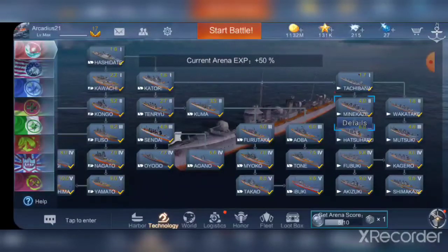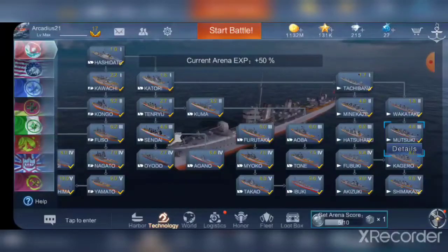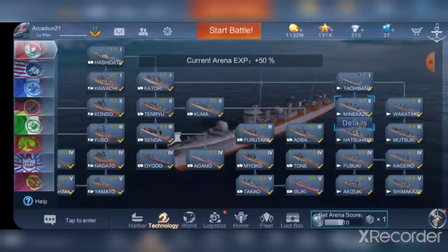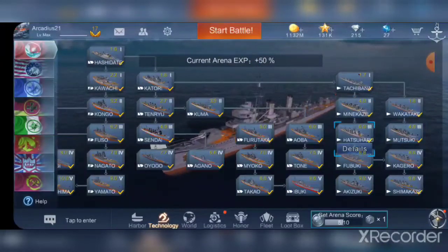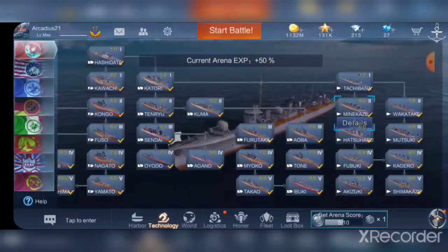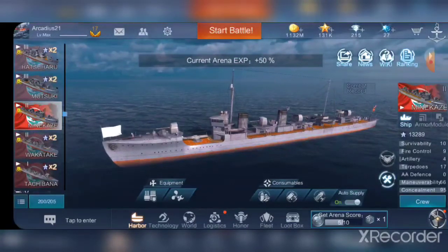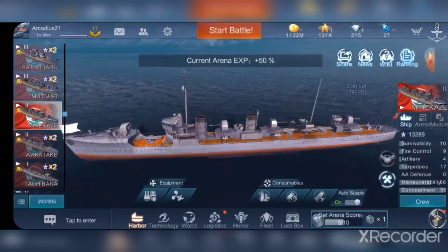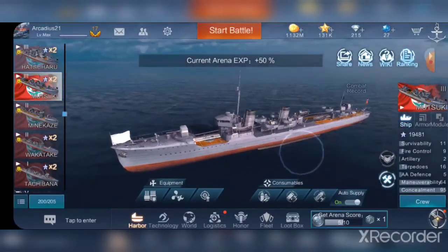You do have to play her to get to the next destroyer in the line, that being Hatsuharu. I would say the Minikaze and Hatsuharu line is better than the Wakatake and Mutsuki line, but we will cover Mutsuki tomorrow. She is matchmaking 4.0 as well. Japanese destroyers go from matchmaking 2 to matchmaking 4, then 5, 6, and so on — there is currently no matchmaking 3 destroyer and I don't expect there to be. With that I'll wrap up today's video. If you like the video make sure you like and subscribe for future videos — tomorrow we'll be going over Mutsuki. See you all tomorrow, take care.